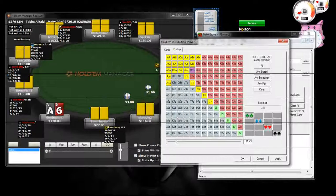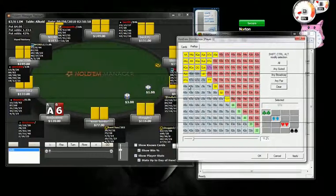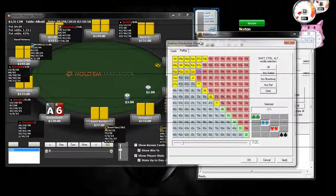We're going to begin by talking about under-the-gun range. For this video it's certainly not going to be 100% of my range — it's going to be just a default range, because my range is a little bit looser. However, my post-flop skill is a little bit better than most beginners. If you're just new to the game, you want to be a little bit tighter with the default range, but you can still win at 3/6.